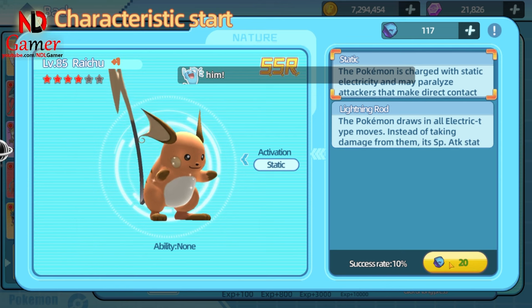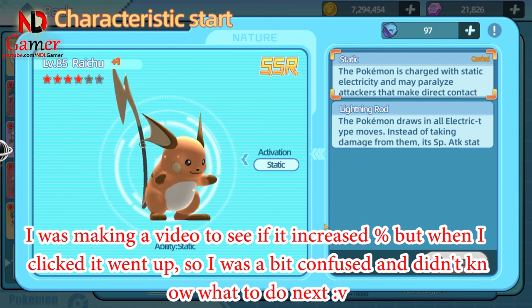Now, in the getability section, each time you click, the chance of getting an ability increases. It's no longer fixed at 20 attempts as in the previous update. I think this is better because the increasing percentage means you'll use fewer ability stones.